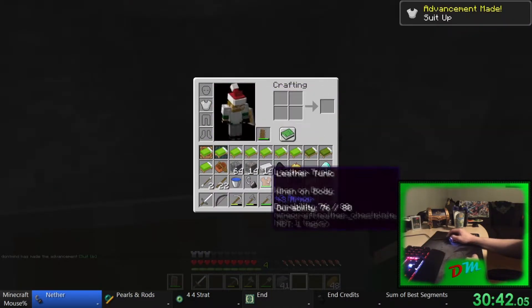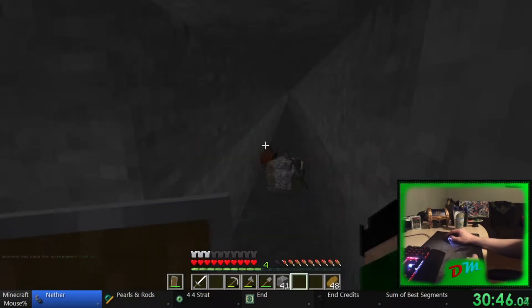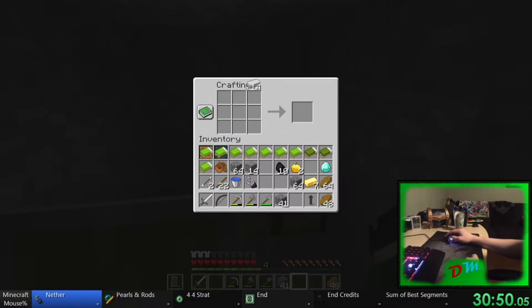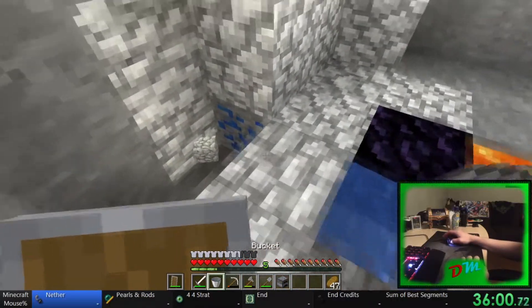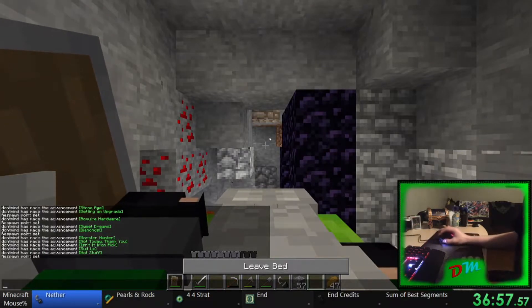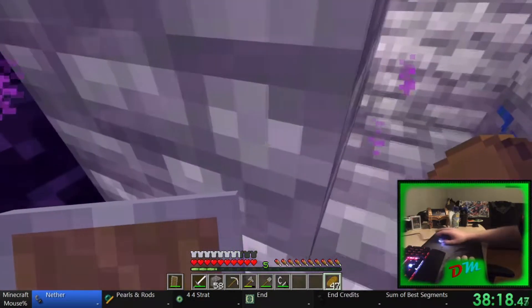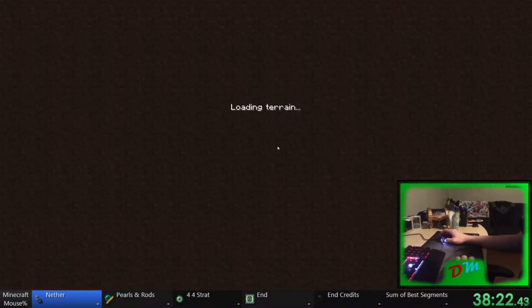These are the stupid things I do. The only piece of armor I actually have is the one I choose to make. I just hope there's enough lava here. Place a bed right here, sleepy sleep, set my spawn. If I had wood I would have made a chest and put stuff in it, but I don't. Here we go.